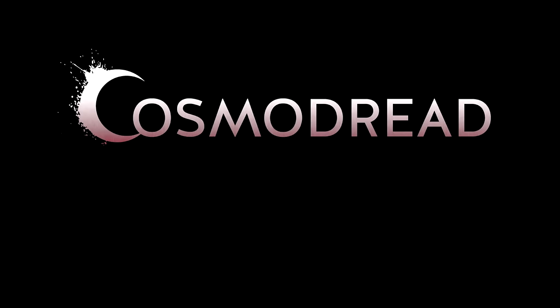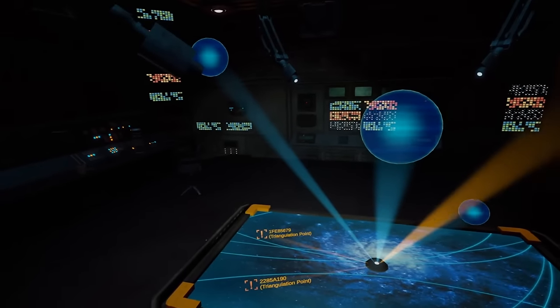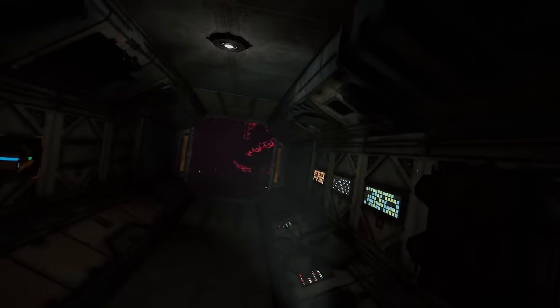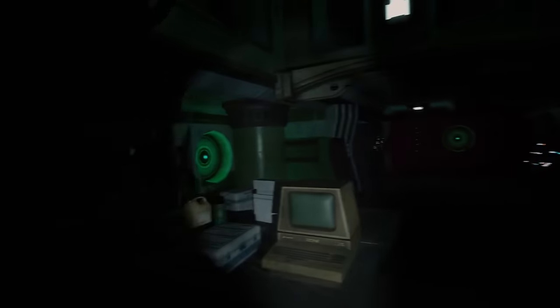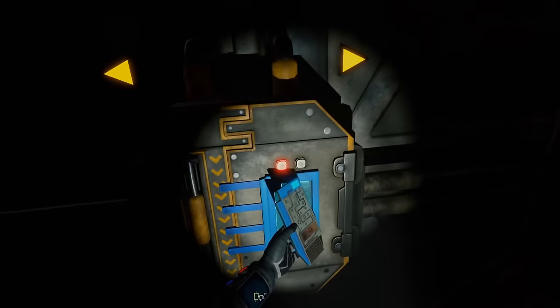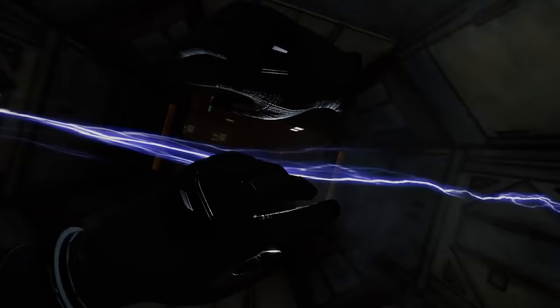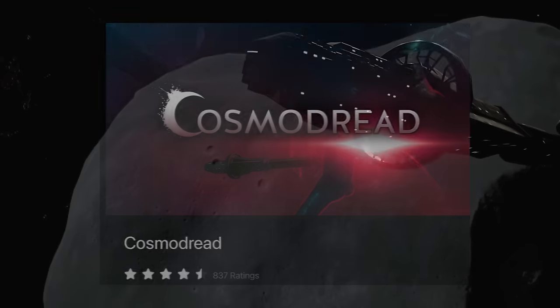Number 19 is Cosmo Dread. This is a VR survival horror game that uses roguelike elements to keep gameplay high-paced. You are trapped in a dying spaceship filled with horrors that you must explore, with the main goal to survive and find your way back to the safety of Earth. You can use your hands to interact with the environment — opening doors and drawers, collecting resources, and crafting weapons and equipment. What makes it so tense is the immersive atmosphere and music. It received 4.5 stars out of 837 ratings.